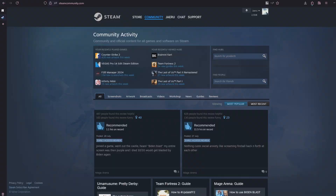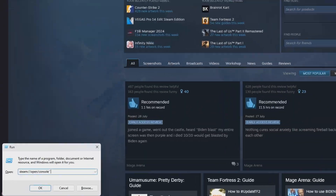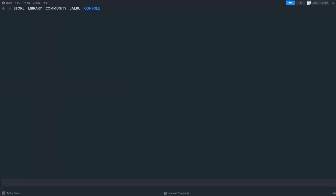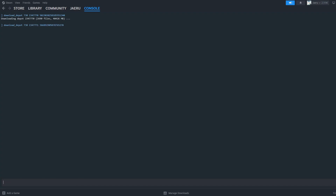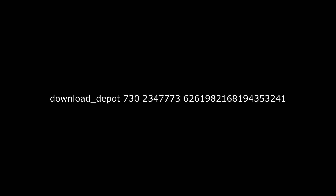Nevertheless, here's the tutorial. Press Windows Key Plus R and paste this command in to launch Steam's console function. Then copy-paste this command to the console to download the base game. After that, if you are a Windows user, paste this. If you are a Linux user, paste this.